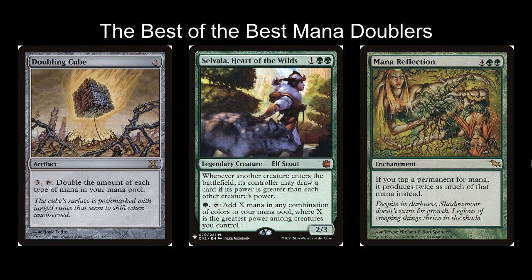The last mana doubler I want to talk about is Selvala, Heart of the Wilds — one green green for a 2/3 legendary elf scout. Whenever another creature enters the battlefield, its controller may draw a card if its power is greater than each other creature's power. It also has: tap — add X mana in any combination of colors to your mana pool, where X is the greatest power among creatures you control. Omnath is going to have the greatest power among creatures you control, and Selvala is going to allow you to add mana equal to Omnath's power every time you tap her. Selvala is so powerful that honestly Selvala and Omnath are interchangeable at the commander spot in this deck.